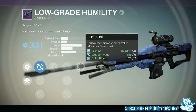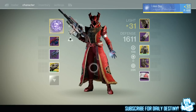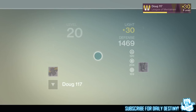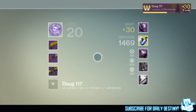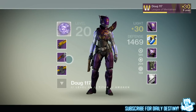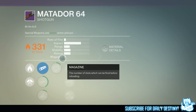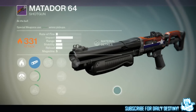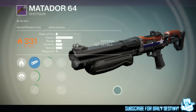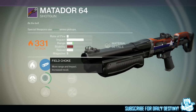My friend who I was playing Salvage with also got an amazing looking shotgun which I'll showcase as well. It's called the Matador 64 — just look at that weapon, the color scheme is incredible. It matches that matador theme. It has the same impact as the Fang of Ir Yût as well.